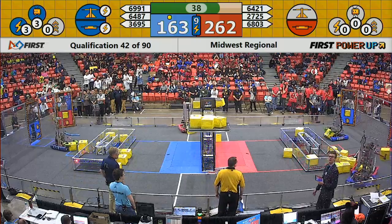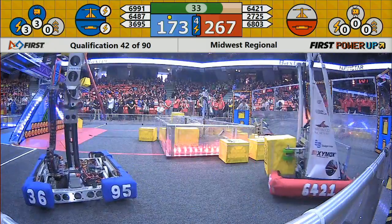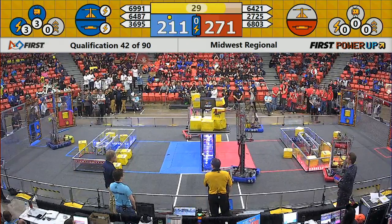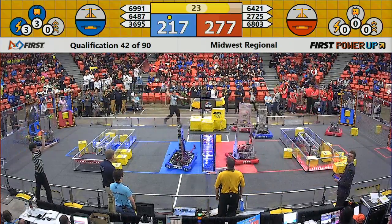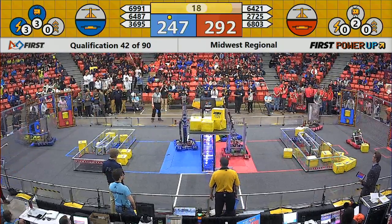We'll see another power play by the Blue Alliance. They now have control of both their scale and their switch, turning them to points. As we enter our end game, the scale is currently balanced. One power cube could tip it in either team's favor, even though Red Alliance has a slight lead of 290 to 246.